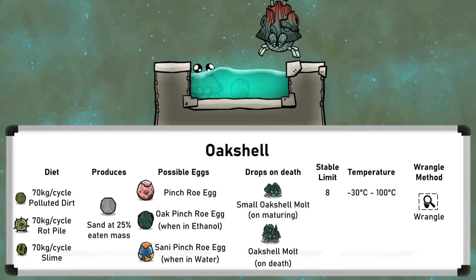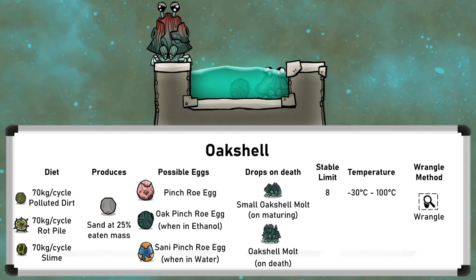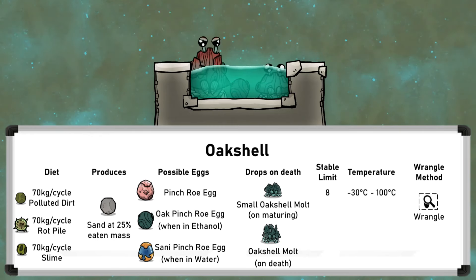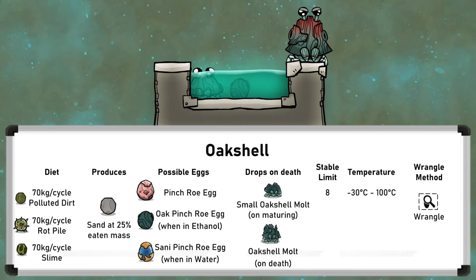Oak Shells and Sani Shells, unlike Pokershells, can also eat slime, which can be sustainably produced from Puffs, as explained in the Pufft Critter Tutorial Bite. In terms of numbers, three Puffs will feed two Oak Shells or Sani Shells.